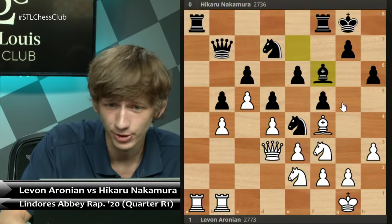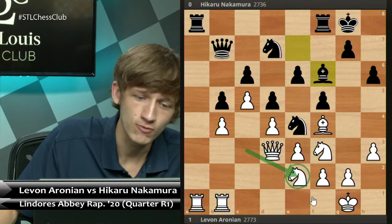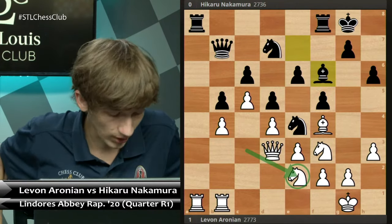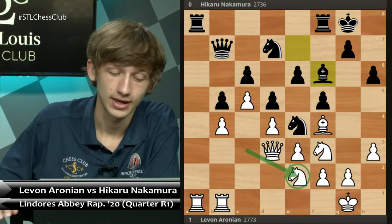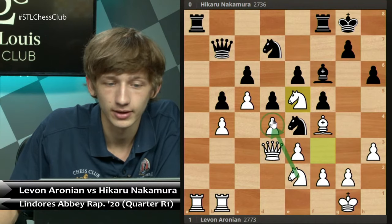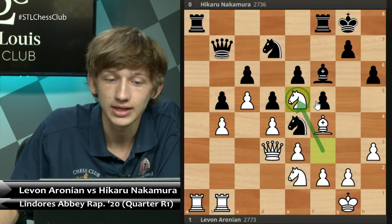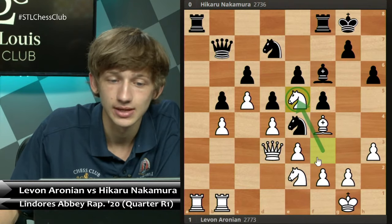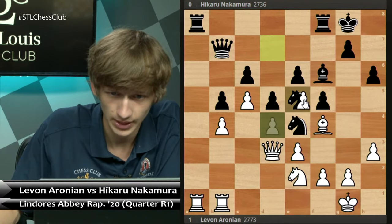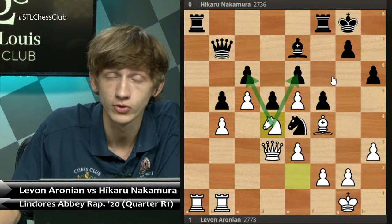The move Bf6 came on the board, but now Levon is happy to play his next move. Hopefully you guys can see it — it's the same idea connected with Ne2. The move is Ne5. This move by Levon aims to use the d4 square with the e2 knight once again. This is a really key move that white times in order to make it good for him to recapture with the pawn and play Nd4, trying to just sort of overwhelm black immediately.